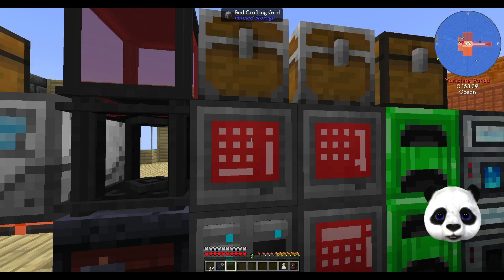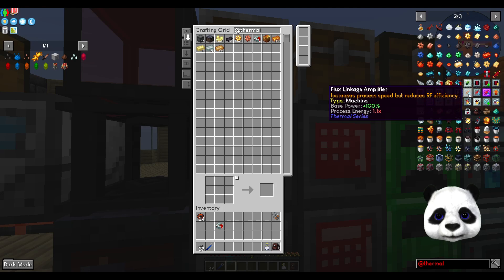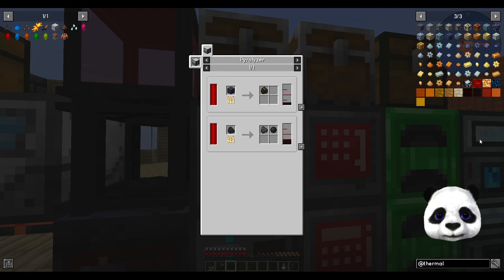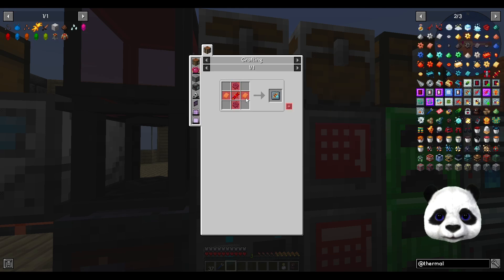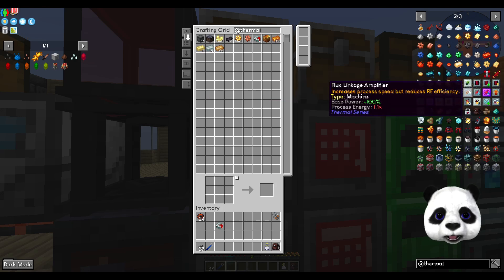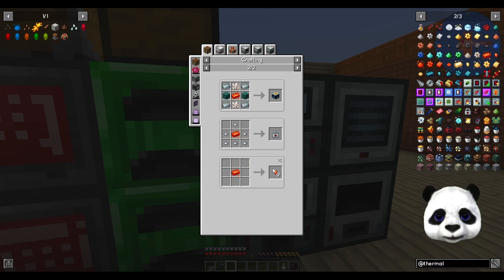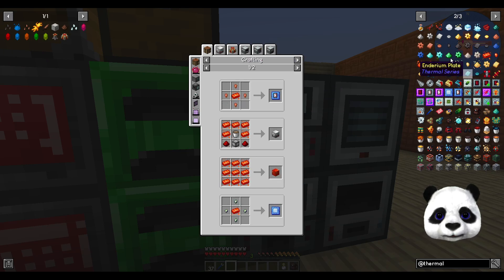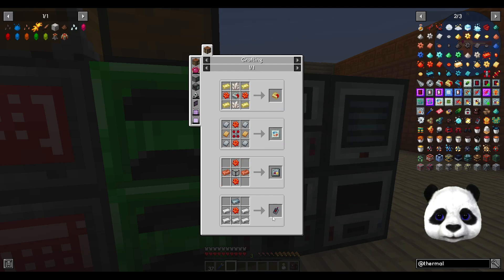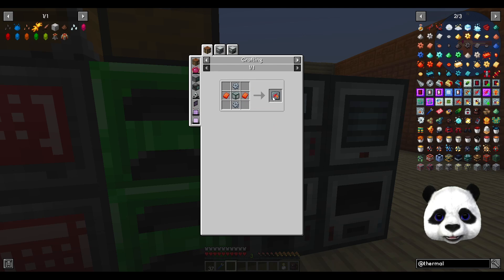We could also do with this - it increases speed but reduces efficiency. Electron plates, lead gears - so it could do with crafting some of those as well: use up more power but vastly increases the speed. We also need signalum for a few other things - remote detonators for bombs, the plates for the dynamos which use up more fuel but increases the output. That's still good, so we do need quite a lot of these as well.